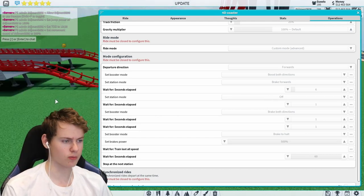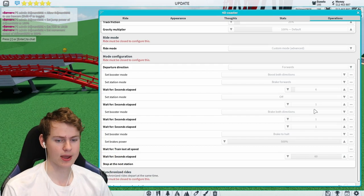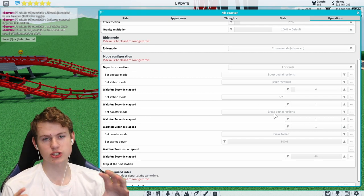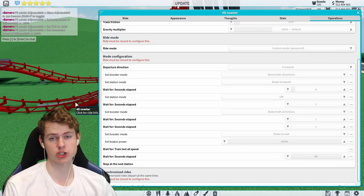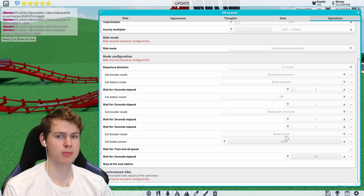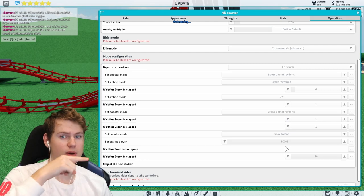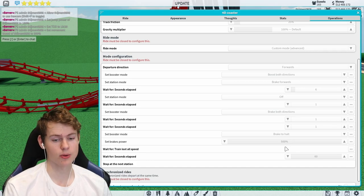After some time, the set boost mode will change to 'brake both,' so it brakes on the launch as we saw. The last thing is 'brake to halt' — that is the moment where it works. The coaster stops on the booster but the boosters are set to 500, so it stops and instantly wants to go again. When it goes up, for some reason it just teleports to the other side — we don't know why, but that's how it works.